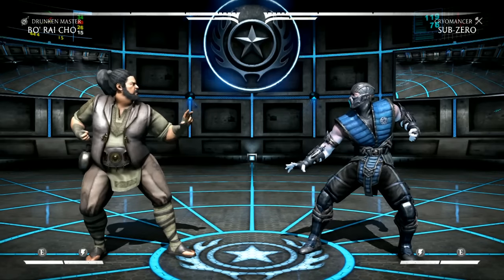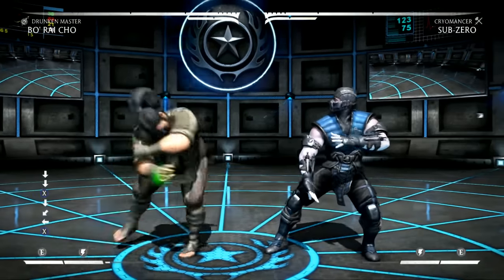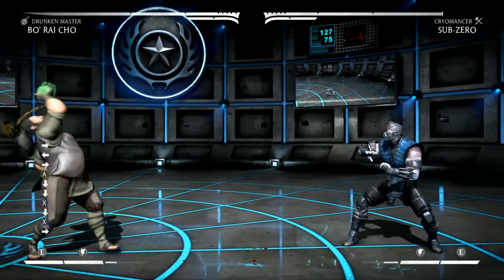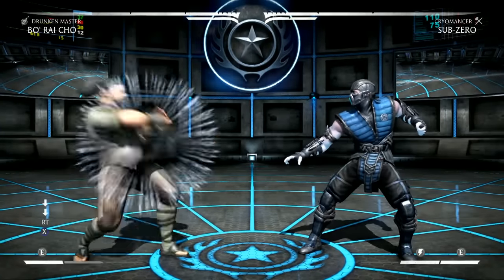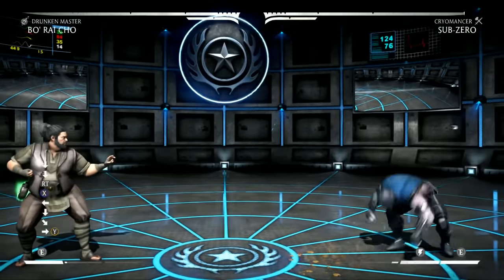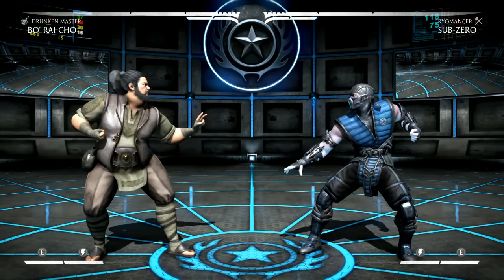First things first, we're going to look at how you gain access to Drunken Master's moveset. You have to drink, which is down-down-one, and then you get access to the moves — with the exception of his vomit, which is down-forward-two. You get access to all his moves if you drink. Using the meter burn drink will give you level three immediately. You can drink up to three times; three is the max, and the more you drink the more damaging some of your Drunken Master-specific moves will be.